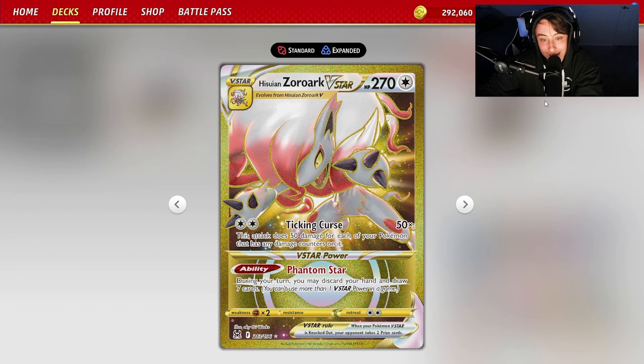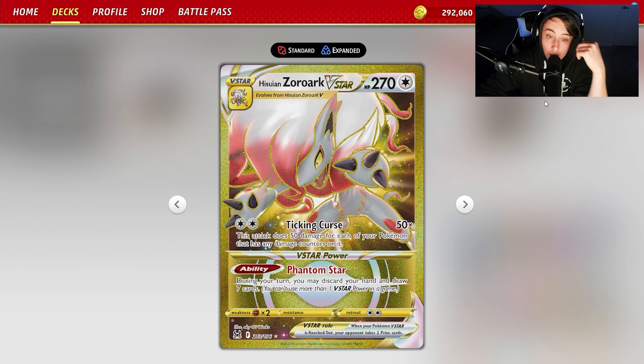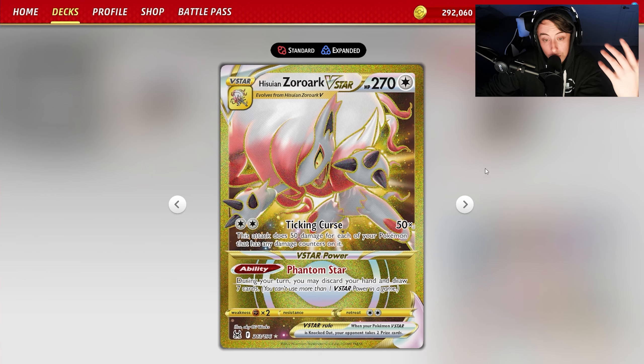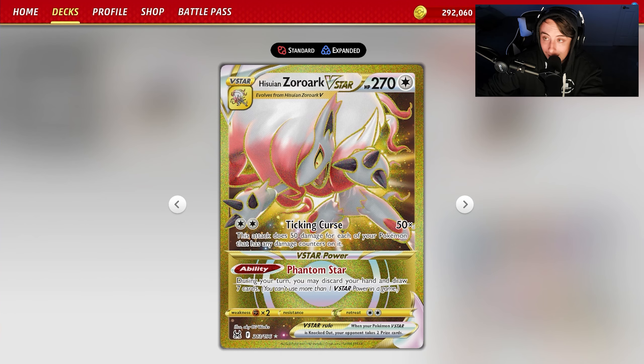Hisuian Zoroark VSTAR has a very unique attack, Ticking Curse. It does 50 damage for each of your Pokémon that have damage counters on it. It also has a unique VSTAR ability where you can discard your hand and draw seven, allowing you to draw through your deck tremendously. If you play Research into Phantom Star, that's 14 new cards.